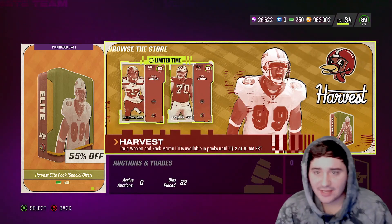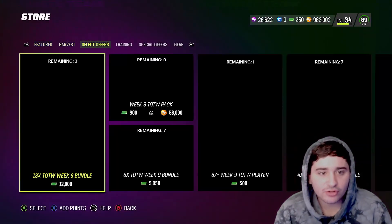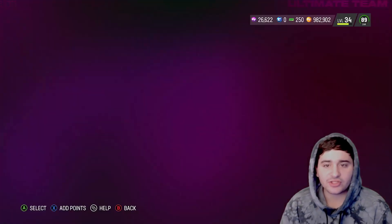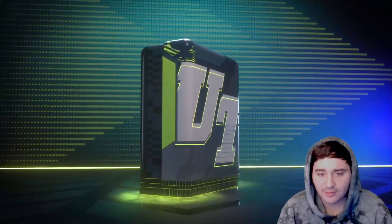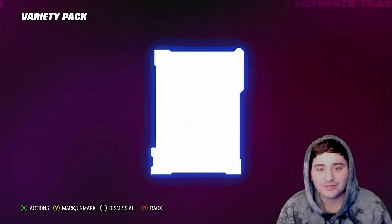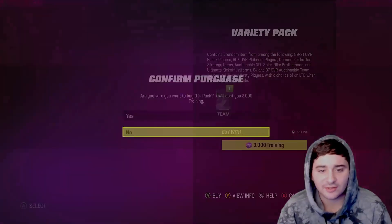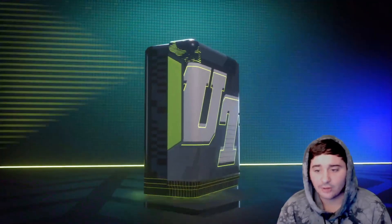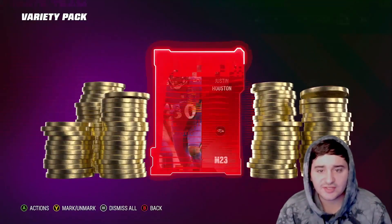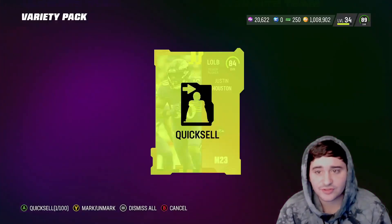I think I'm gonna do two, maybe three of these Trading Variety Packs, and then the rest all into the Harvest Re-rolls. We're gonna get a rare strategy — and that's an L, we're gonna lose like 10k coins off that. Second Training Variety — Platinum! Justin Houston 84, that's a W pull for sure.